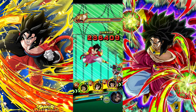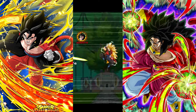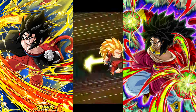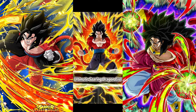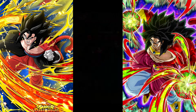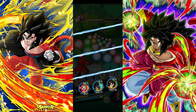If Vegeto doesn't kill right now, Gohan's gonna get his first super attack of the game. Vegeto did not kill — let's go, Gohan super attack baby! One more strike. That attack is so weird — what the heck, that finish animation, why?